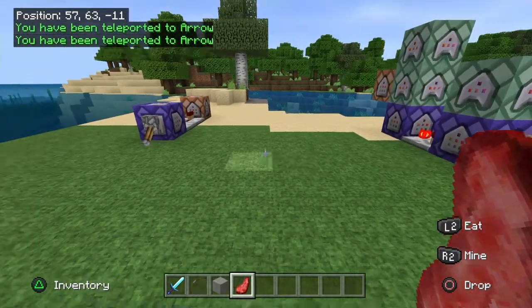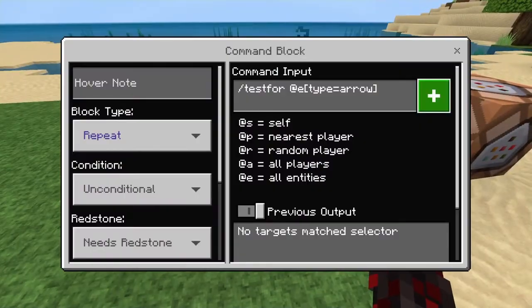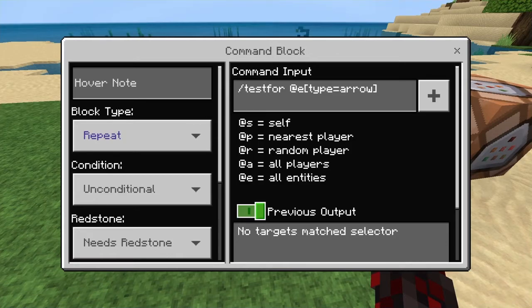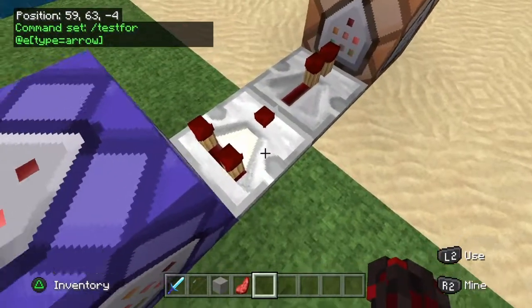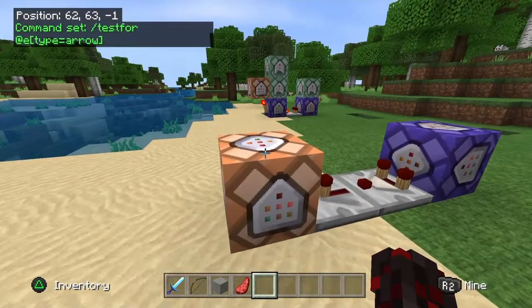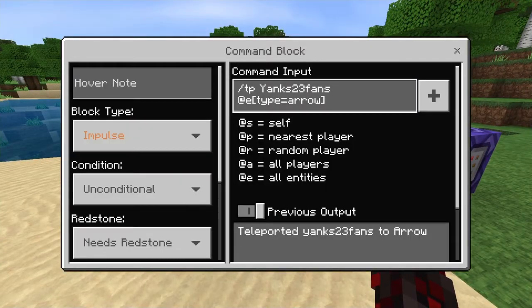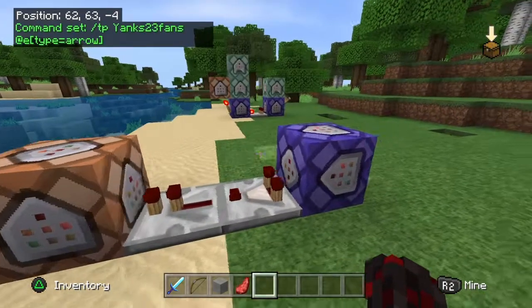It's time to show you how to make the teleport bow. Here's what you do — open the command block, and this is all you're going to need. Then you put a comparator, and then a repeater, and then a regular command block. You put your gamer tag, and that's all you have to do for the teleport bow.